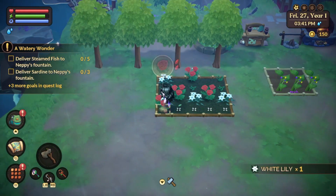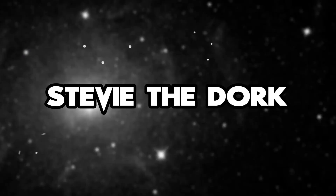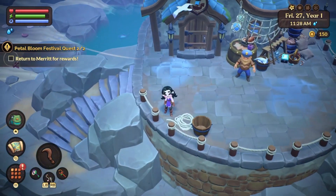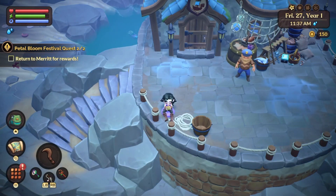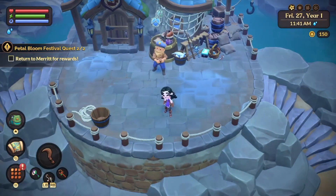Here's how I completed the final stage of Mayor Merritt's Petal Festival quest. It took me so long to figure out what items classify as flower decor, when in reality, I had the recipe all along. When you're first finding your way around the island, you'll meet Eddie the fisherman. Right near his shop at the docks, you'll find a scroll with the recipe to build the squid vase.